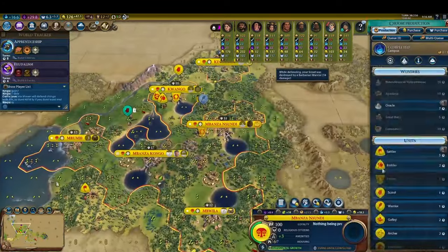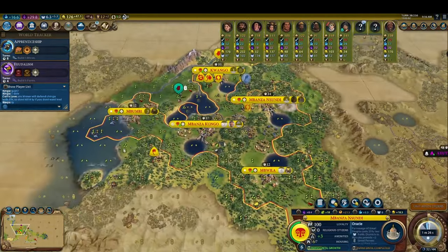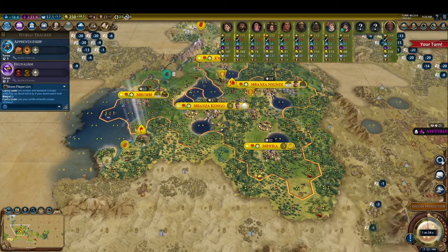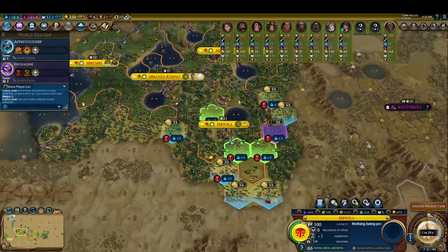Fast forward a bit to turn 38 and we start constructing our first wonder, the Oracle. The Oracle is a phenomenal wonder for culture victory, as it grants a great deal of extra great person points. We pair this wonder with the governor Pingala, using his promotion which doubles all great person points generated in his city. Because our capital is already dedicated to running the governor Magnus for the purpose of boosting our trade route yields, this means the Oracle has to go in our second city to make the most use out of it.